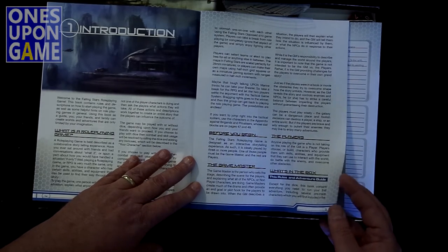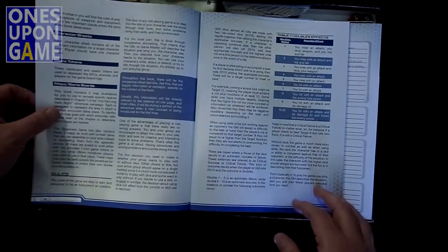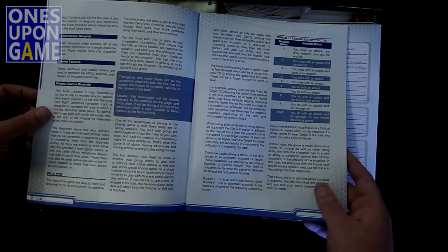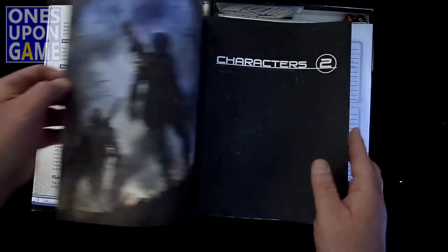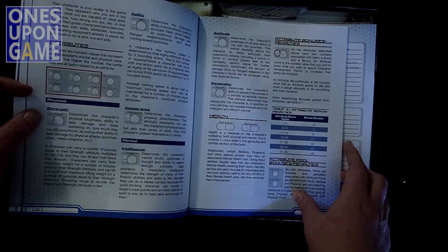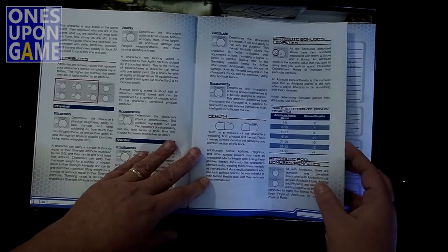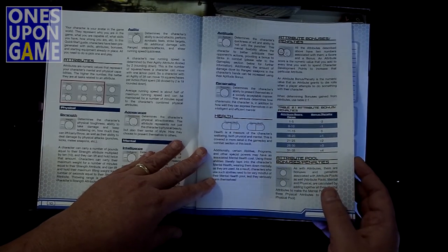What's in the box? We have dice. Everything you need to run your first adventure, including pre-made characters, is included in the box. You'll also find rules of play, descriptions of weapons and equipment, etc. Full color. It covers your characters and their attributes — pretty standard stuff: Strength, Agility, Appearance, Intelligence, Aptitude, and Personality. Some pretty standard tropes for role-playing.